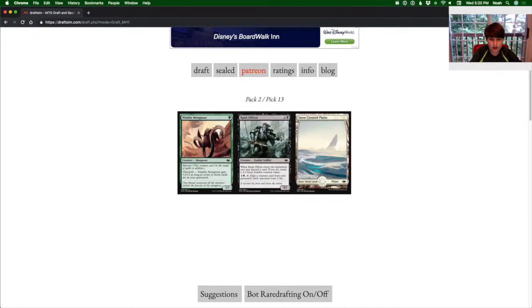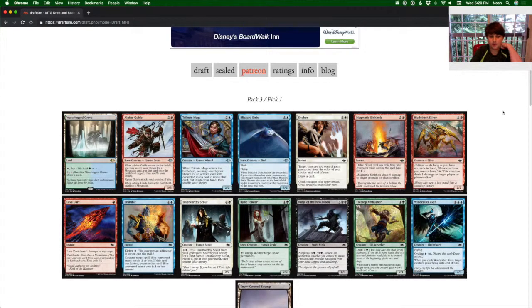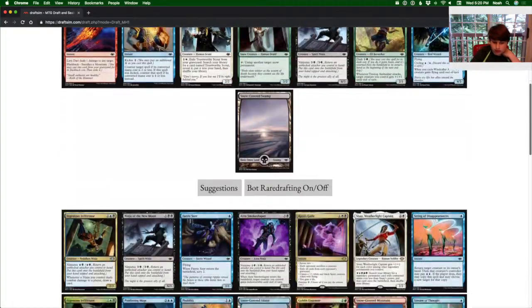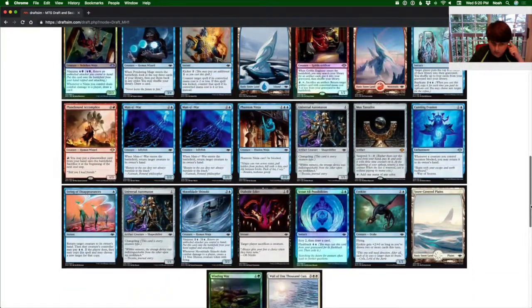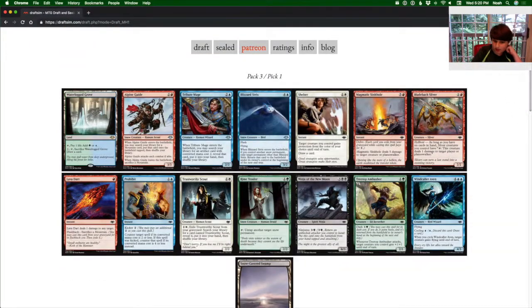Scour. Eye Kite. Plains. Winding Way. Wall of Thousand Cuts. So second pack is not that good. We're looking at a pretty good deck here though. I would like more ninjas, but we'll see.